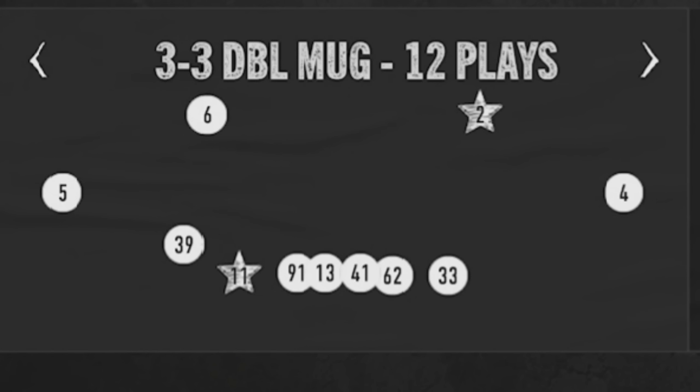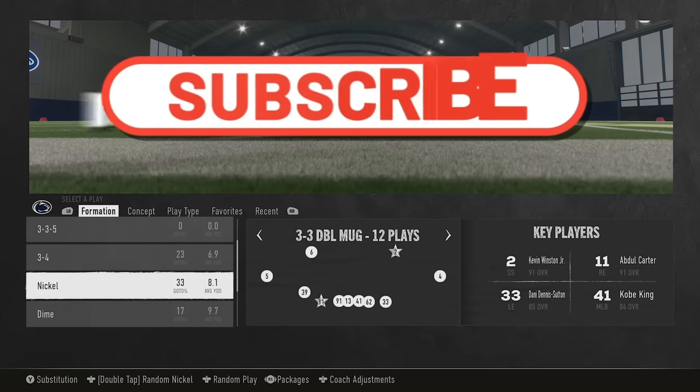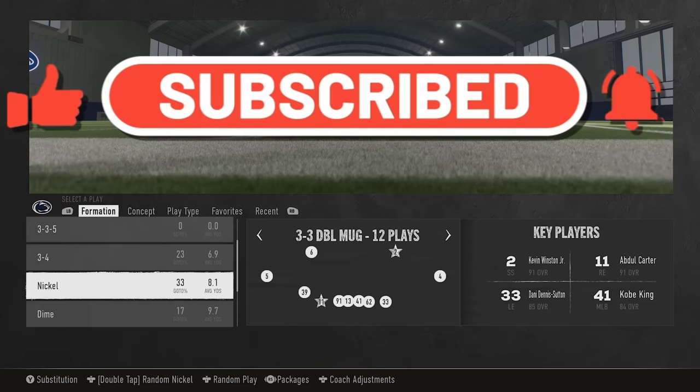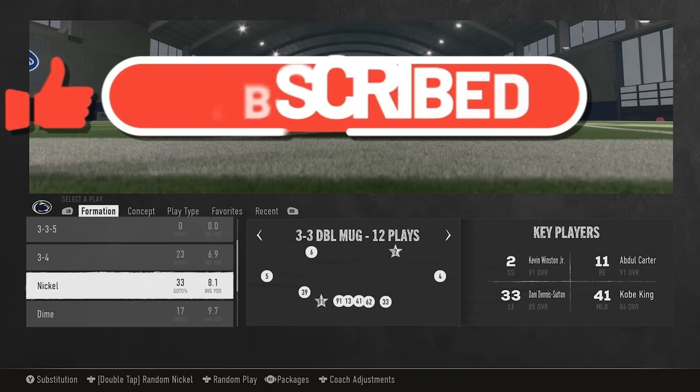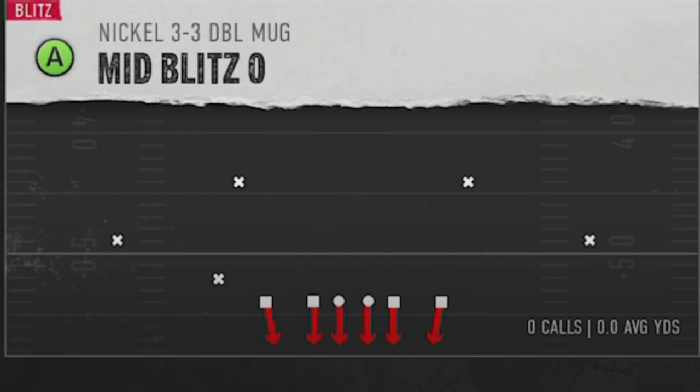Welcome back, MONEYTEAM. In today's video, I'm going to show you guys the number one defense in College Football 25 out of the Nickel 3-3 Double Mug. This is a pro favorite. I already put out a gameplay video about this before the game even came out, but I didn't really get to break down the entire defense too well. So I want to do a repeat video in practice mode. The pro player defense that they're using is the Mid-Blitz 0.